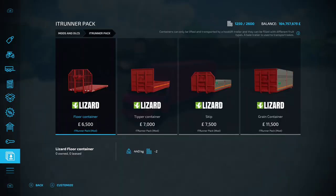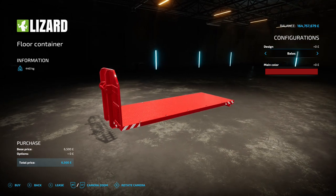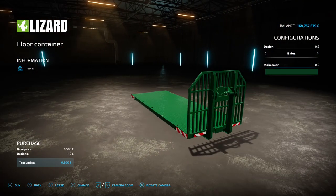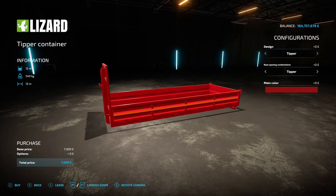Next up is the IT Runner Pack by Pepe978, 7.3 megabytes on the download, found under trailers. We've got a floor container, a tipper, a skip, and a grain container. The floor container has a six and a half thousand price tag with options for bales load vehicles or bales, and main color. The tipper container has a 12,000 liter capacity, starts at seven grand, with options for low vehicles, tipper back opening, and main color.